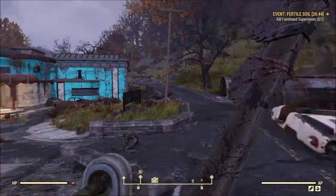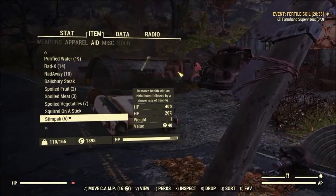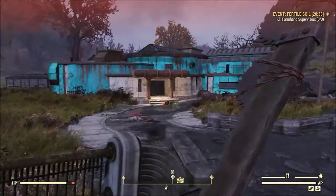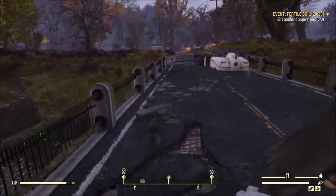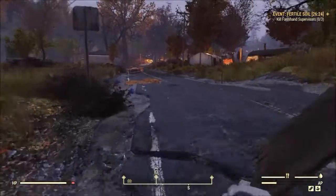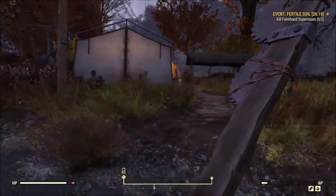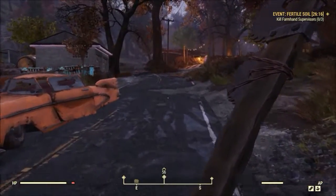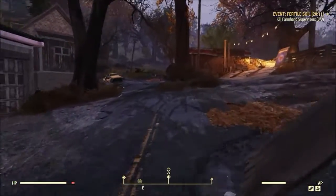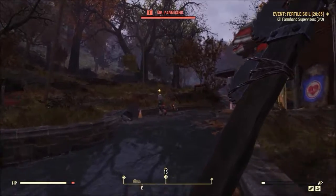The objective went away. I don't know what happened there. So we need to run around and kill the Farmhand Supervisors again. I wonder if one event overwrote the other? It's also possible that someone went out and found the horde boss for this event already, killed it, and then the event just sorta ends for me. This would be incredibly disappointing, but not entirely unsurprising.